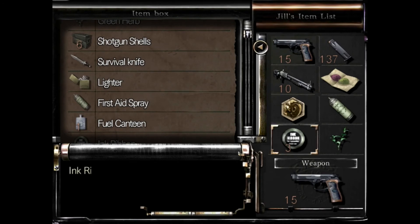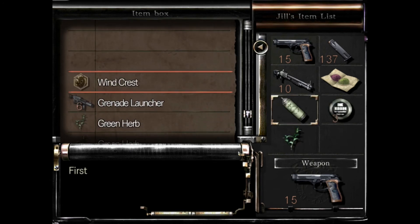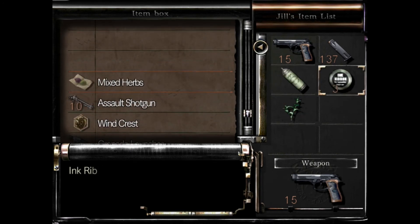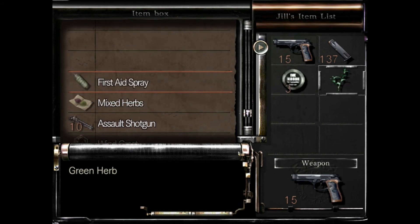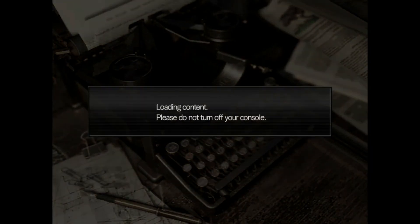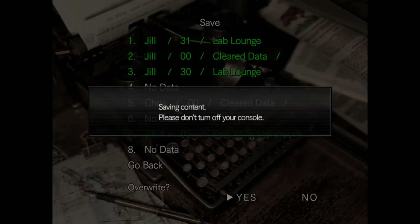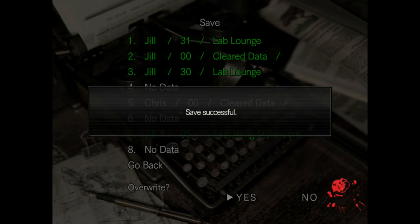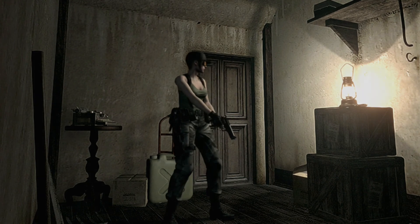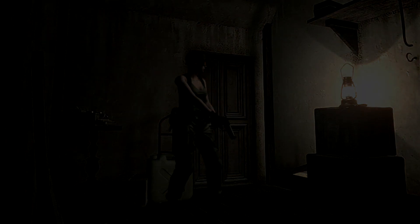Alright, I am going to — Jesus Christ — I have four billion items. I'm just going to put everything in here. Don't need that, don't need that, and I'm going to drop a save. We're only five saves in and we're about to leave the mansion — I'd say we're doing pretty good. Alright, we're going to figure out what we need and head out of here and continue on the adventure.